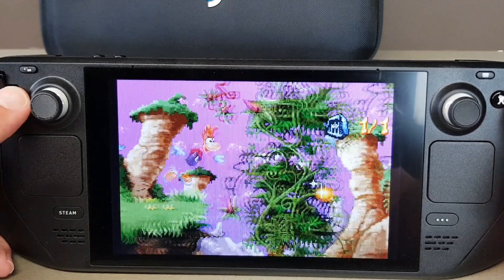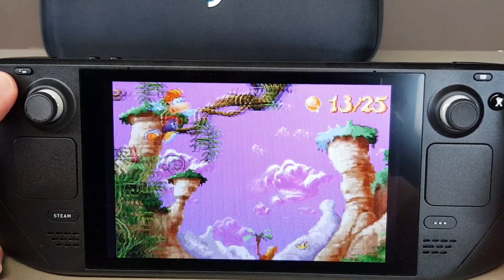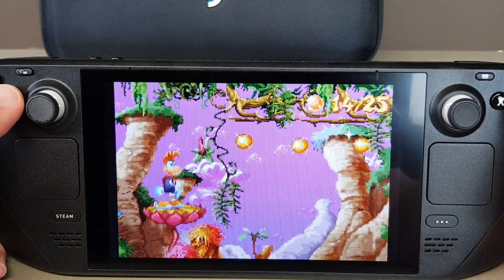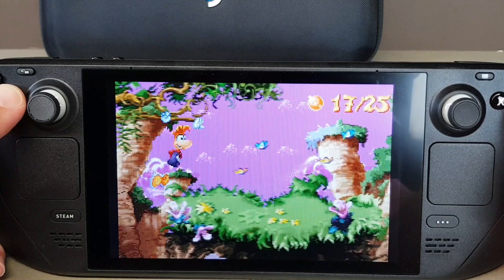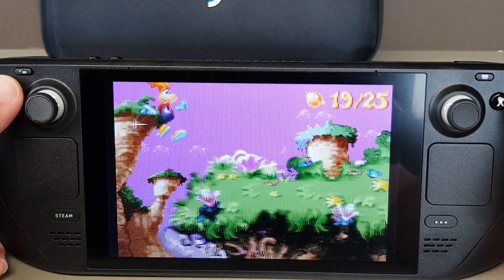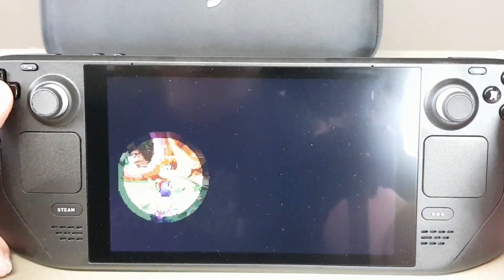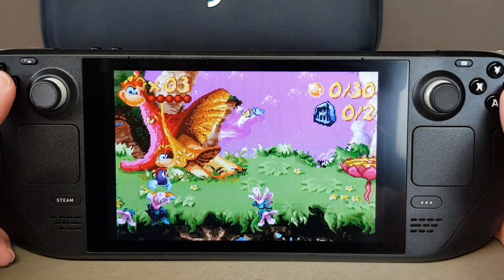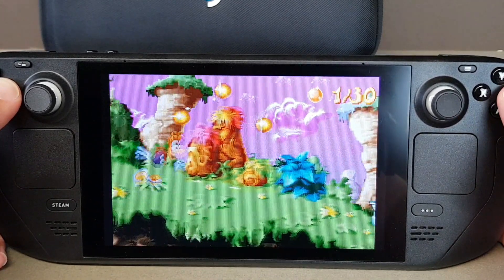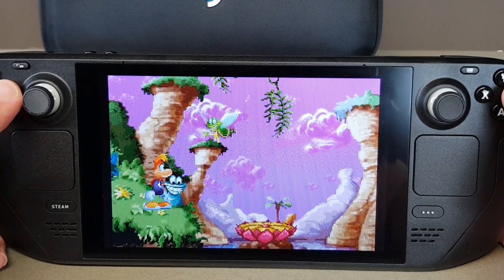This is one I had at the time — Rayman 3. I had this with my GBA and it's a great platformer. I don't think I've played it even emulated since the days of my original GBA. But it does play really nicely, as you can see — nice bright colours. None of these have any issues being emulated; they all run perfectly, as you would expect. And I think for most games, the Steam Deck's current screen size is absolutely perfect for GBA, because most games upscale quite nicely.